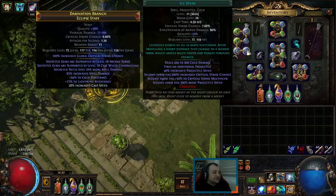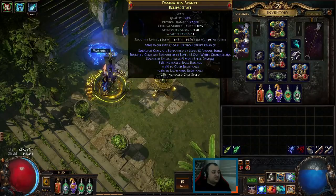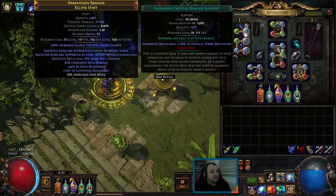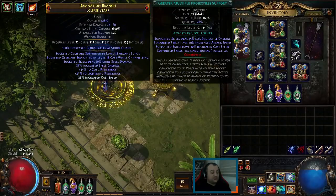Let's go over the links. We have Ice Spear and Winter Orb, as well as Controlled Destruction, Increased Critical Strikes, Hypothermia, and Greater Multiple Projectiles.